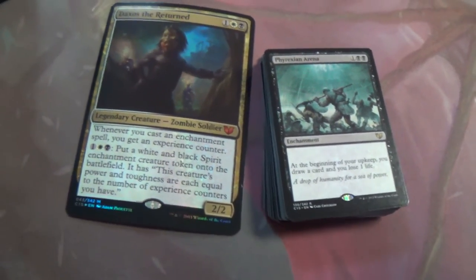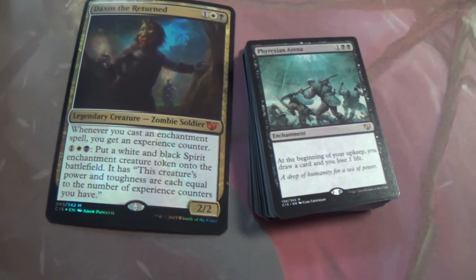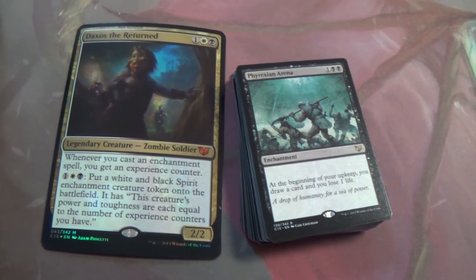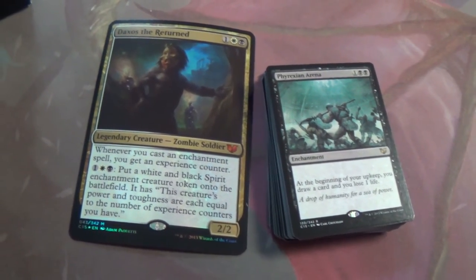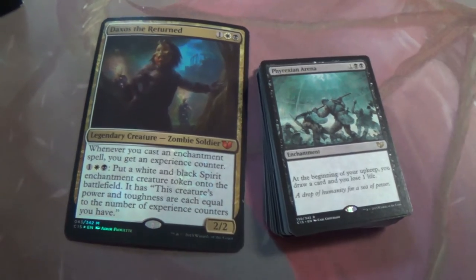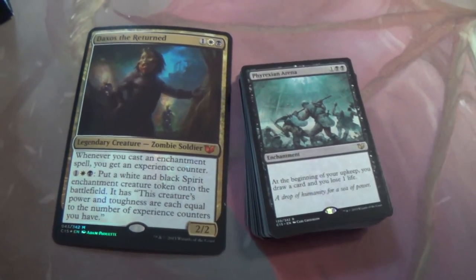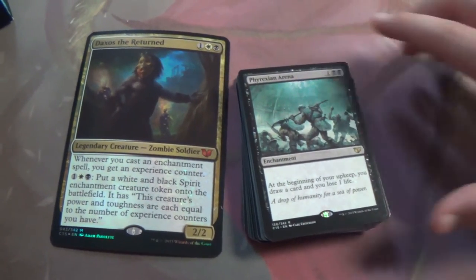Phyrexian Arena — that card, it just gets there. In EDH especially because the life total doesn't matter so much, it's a singleton deck so you get more value from a given card draw, and it's an enchantment so Daxos loves it. Combine that with Underworld Connections and you're going crazy.